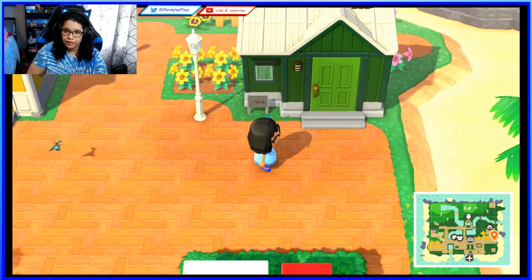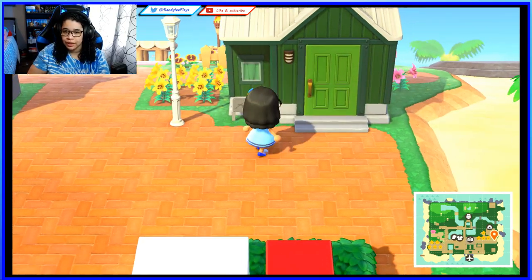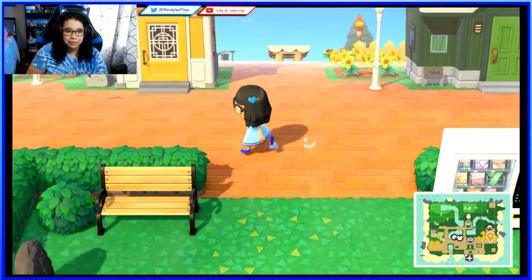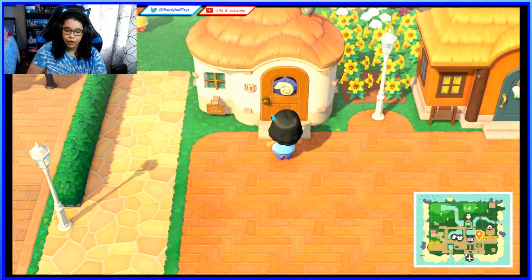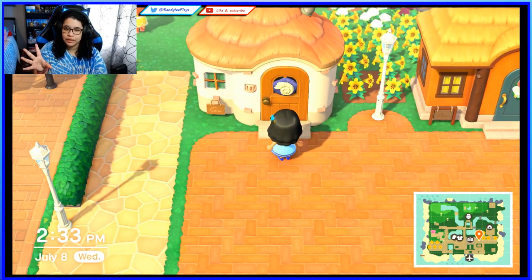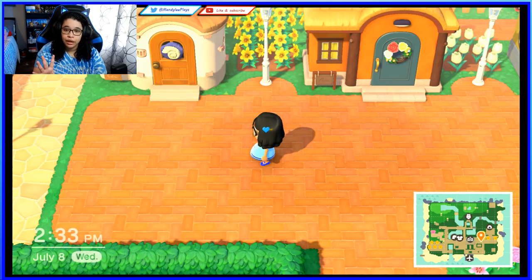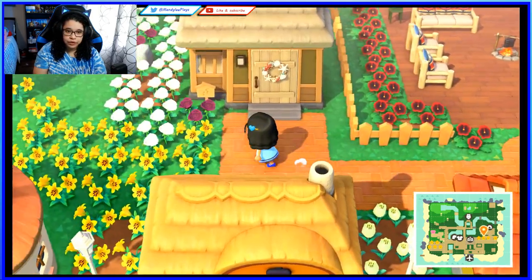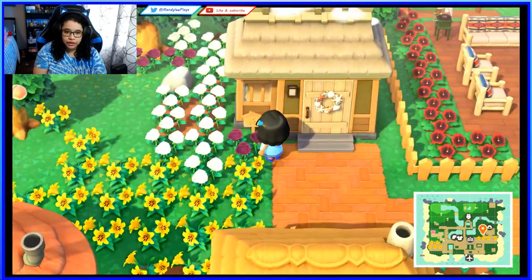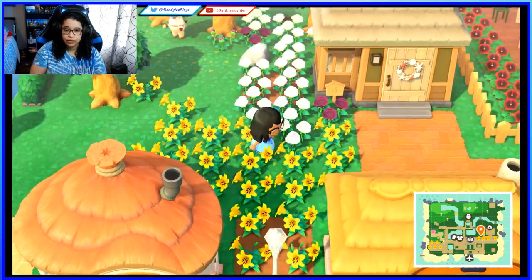Here are a few more villager houses. I like to put door plates that reflect the personality of the villager — I got that idea from Gamer Girl. Not all the doors have door plates yet but I'm getting to it. Here is Coco — she's actually inside, which is a bit weird. And here are some more overgrown flowers.